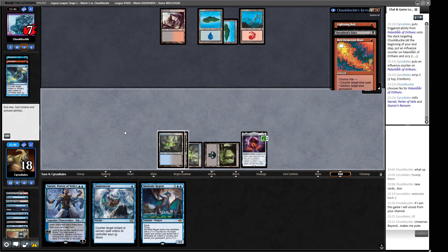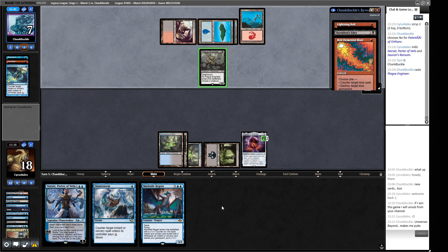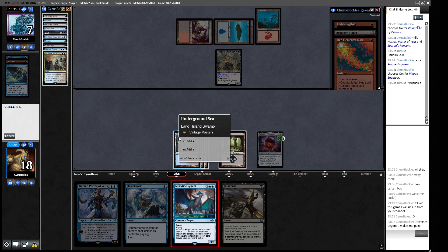When they Sheoldred's Edict we get rid of their Plague Engineer. We get to kill their Plague Engineer with Fatal Push using revolt, then play Narset onto a more open board. We'll put Brainstorm on top. They mill Brainstorm and Wasteland. Then comes Sheoldred's Edict - we sacrifice our guy. We now have revolt to kill their creature. We have Reanimate so we fire that off onto our Grief here.